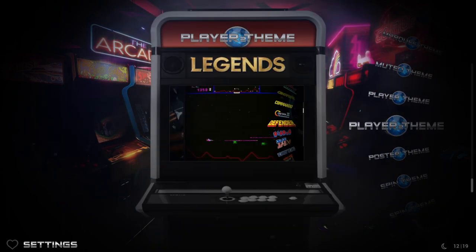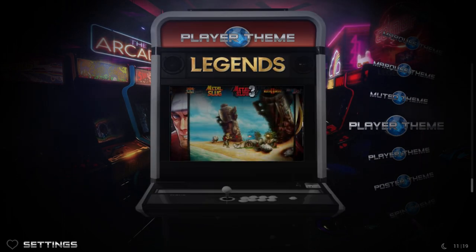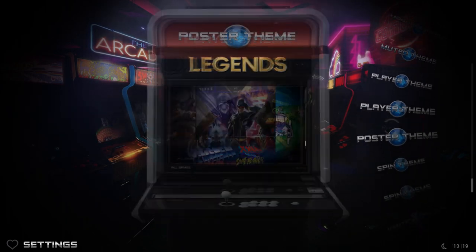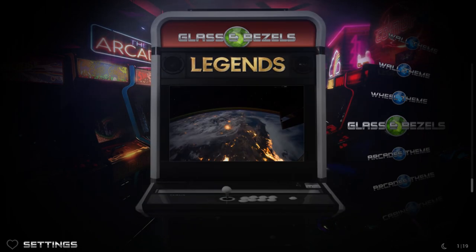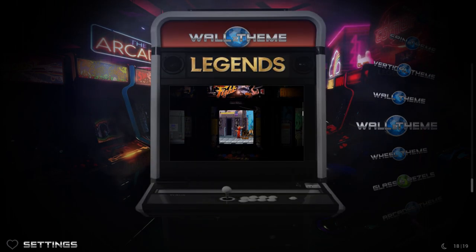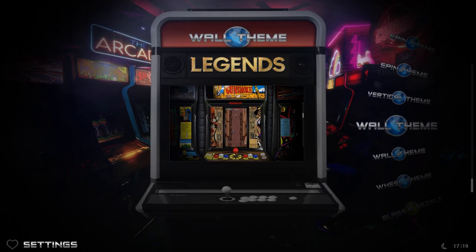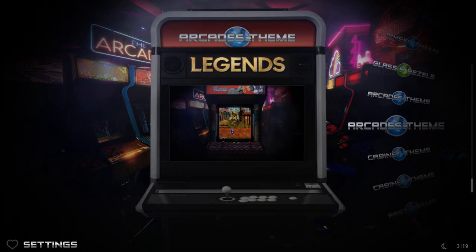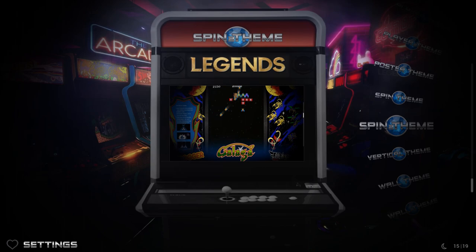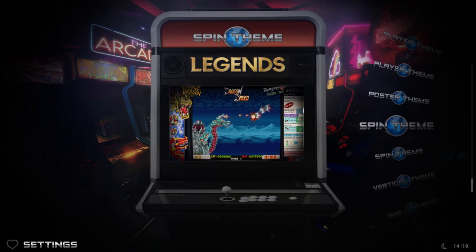Looking at Wall vs Wall 2, one is dark and one is light — you can really see the difference. The 'T2' variants seem to just be a darker or more muted/desaturated version. Check them all out. I don't know which one to pick — I like Cabinet, I like Arcade with the wheel, and I really like the Marquee. The other themes are great too, but a lot of other builds use something similar, so I like the uniqueness of those ones.